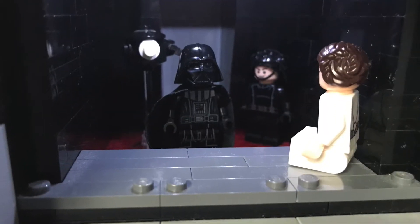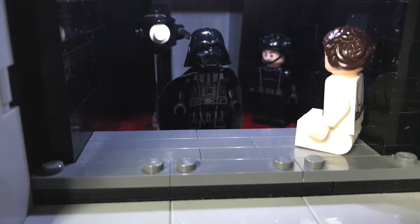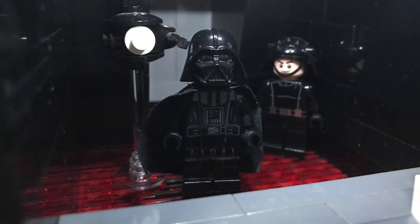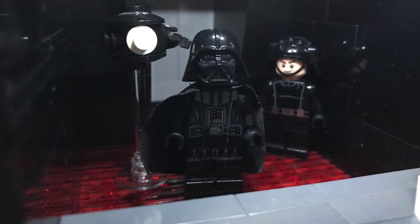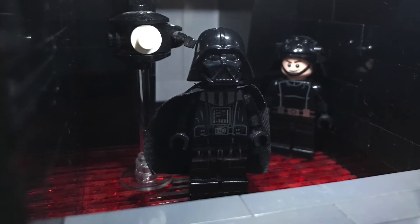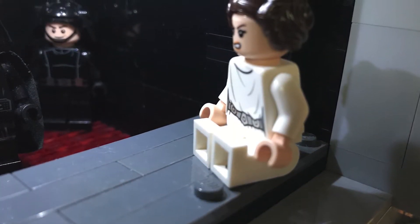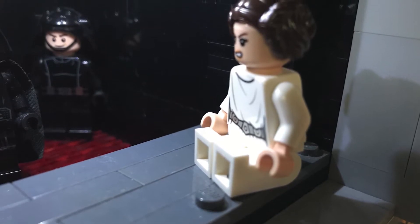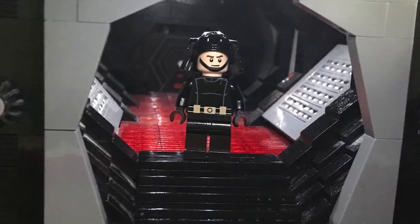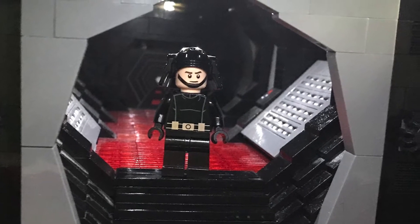The next room we see inside the Death Star is the cell block where Princess Leia is being held captive. It's a fairly straightforward room, and I wanted to make sure the flooring was just right, so I purchased a lot of trans-red 1x2 grill tiles to reflect that grilled flooring. It's a tight space to work in, but I'm most proud of the tight layout — there's the raised hallway leading to the cell blocks, steps down into the cell itself, and access to the garbage chute. This required a lot of planning to fit it within the confines of the bigger Death Star.